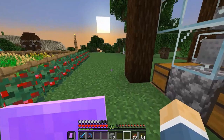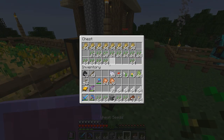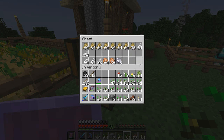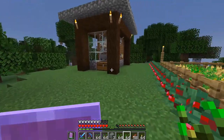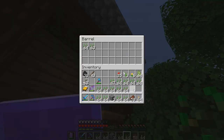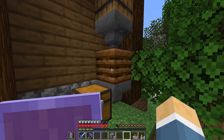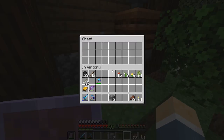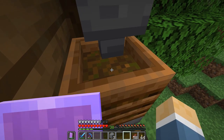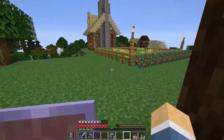Let's go ahead and grab our surplus seeds over here, which we have a plethora of. We'll go ahead and drop these into the barrel up here. We should see those draining — they are, that's fantastic, this is what we want. Now what'll happen is these seeds will go right into this composter and bone meal will eventually pop into here. It takes a while with seeds, but that's okay — we have so many seeds it'll be good. We can also do this for our saplings. So we'll let that go and we'll get our bone meal for our trees.